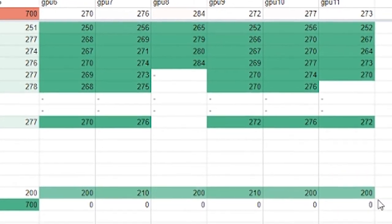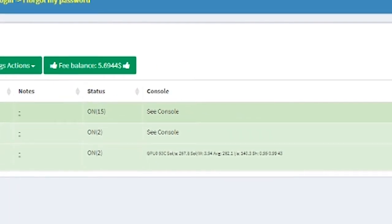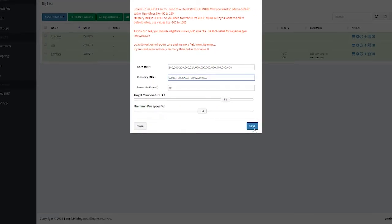The core settings line would be entered as: 200, 200, 200, 200, 210, 200, 200, 210, 200, 210, 200, 200. And then the memory settings line: 0, 700, 700, 700, 0, 700, 0, 0, 0, 0, 0, 0. You take these settings, go into overclocking for core, put them in with the commas like that, and hit save.